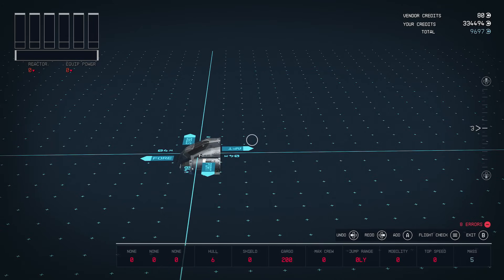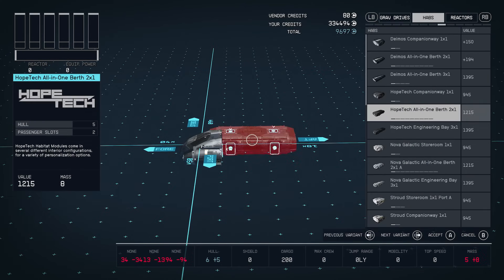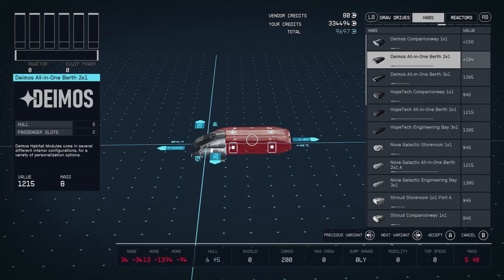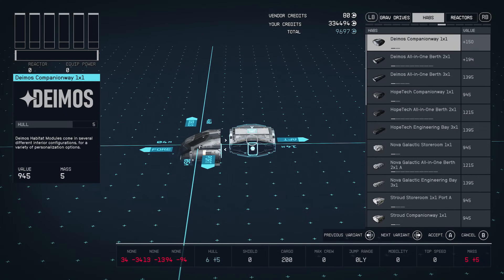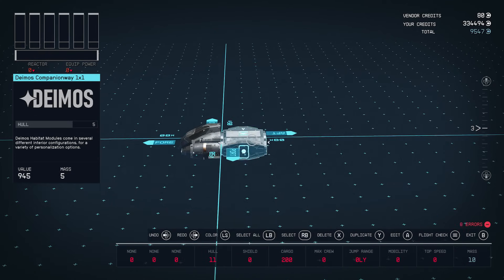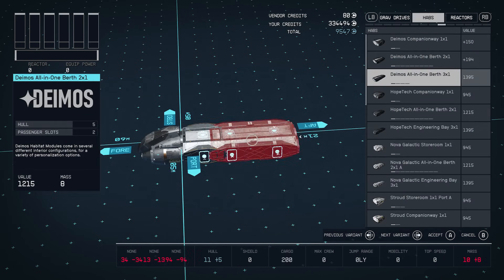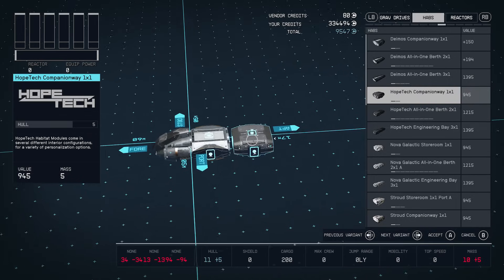Now let's go over to the habs. Go to 'Add' and then 'Habitations.' Add one small one — smaller the better. Connect it with your cockpit and that's what we have so far. Just choose whatever hab you want, but a small one will work fine.